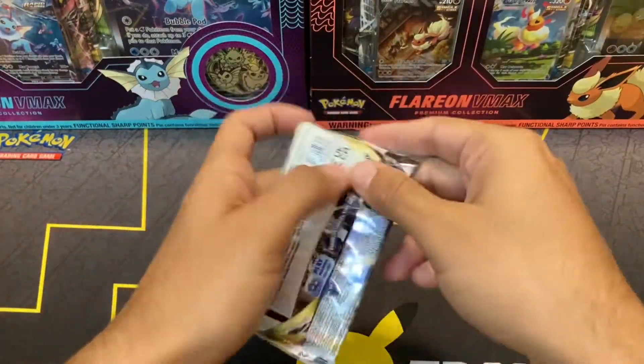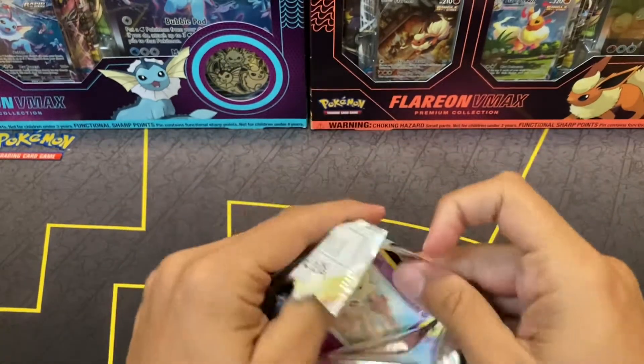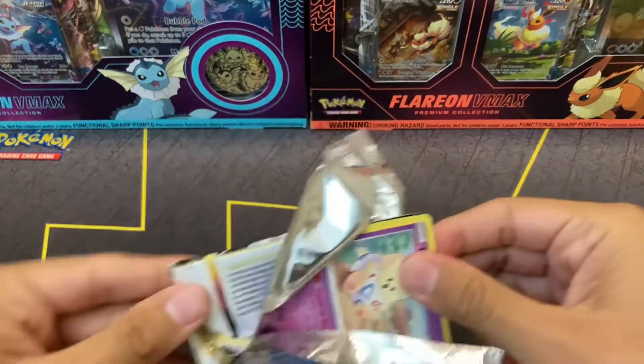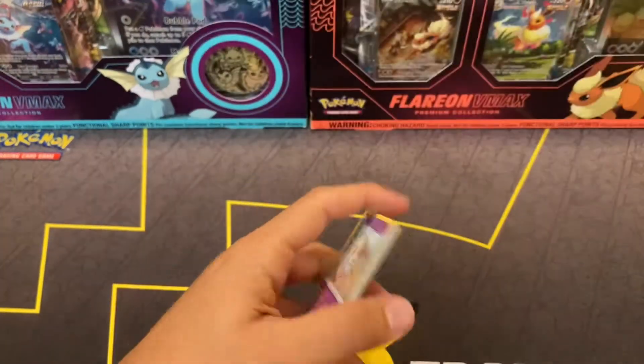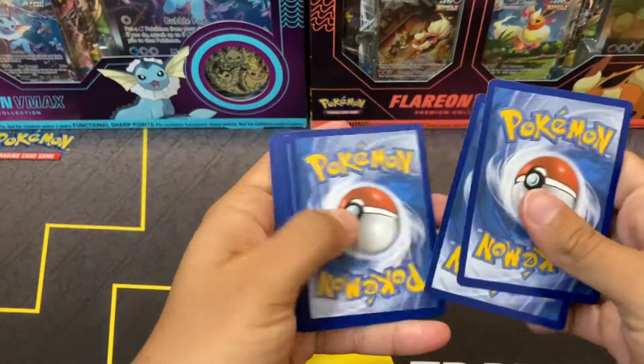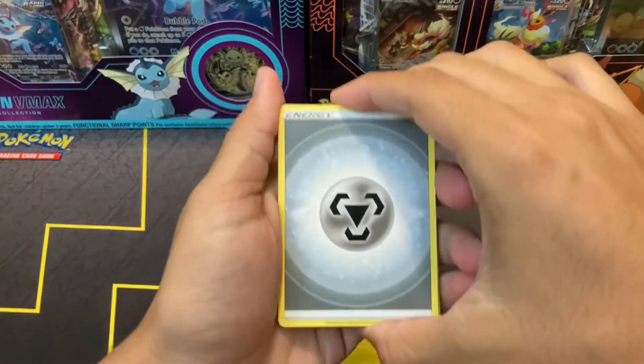Pack number three — time for some luck. Gotta get a character rare, maybe even an alt art from this box. I can feel it. We're starting off with a code card and we'll take four cards to the front. Hopefully I won't mess up again like I did last video.